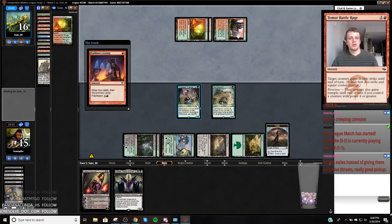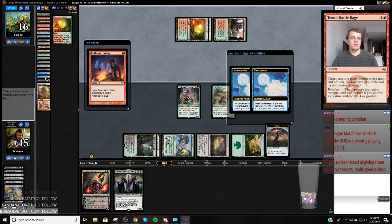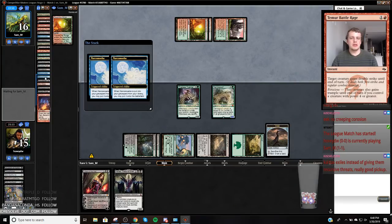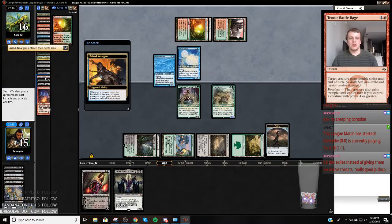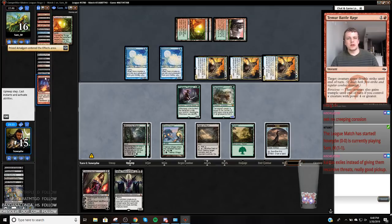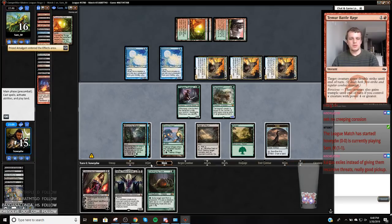They eat my two. Gets to dredge a lot. Double Narkamiba. So I think my opponent's out of Conflag, so I'm pretty safe. So much of those come back — we're going to have to be on defense now. Scavenging Ooze is another nice pick-up.